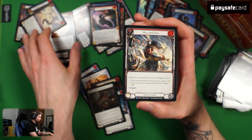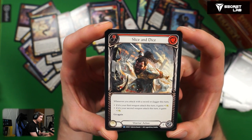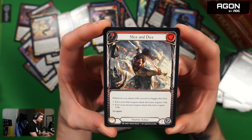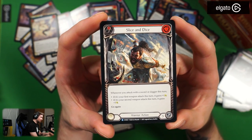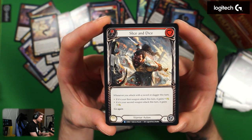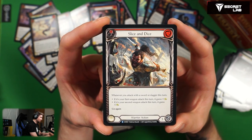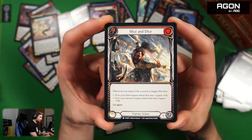Slice and Dice — cards with this name in all card games were always broken! Zero cost, red. Whenever you attack with a sword or dagger this turn: if it's your first weapon attack this turn it gains plus one; if it's your second weapon attack this turn it gains plus three. You gain plus four total but split between different sources of damage — this is amazing! When you play warrior you typically have two weapons, or you can play one one-handed weapon that attacks twice. This is a lot of chip damage — this card is great. It has to be a good card.